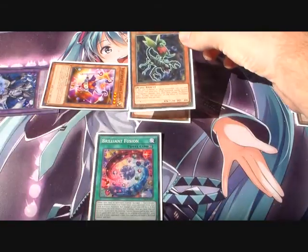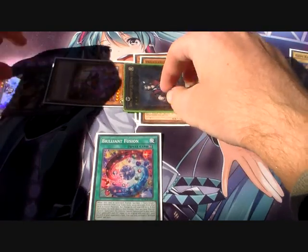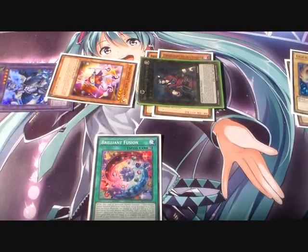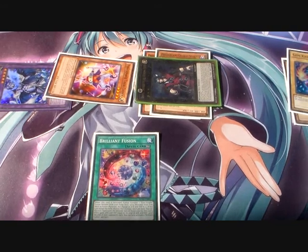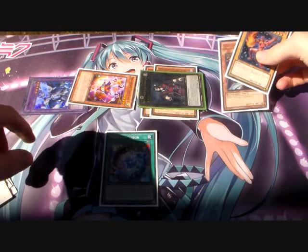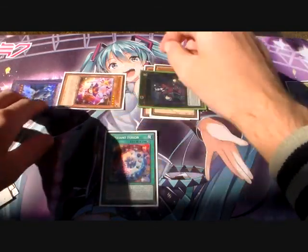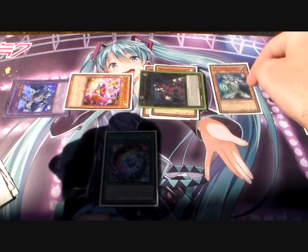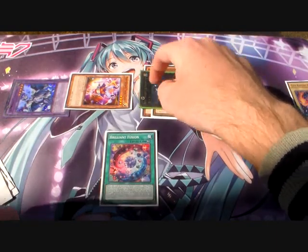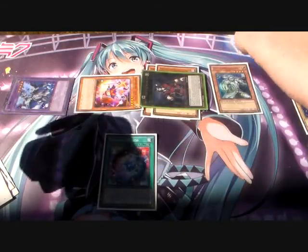So what you do first — because we're going first — you're going to Special Summon Dante in defense position. Also, Woof is Special Summoned to the field because we sent him to the Graveyard as well. So right now we've got a Woof, Dante, Trickclown, and a Seraphonite, and we still haven't used up our Normal Summon yet.